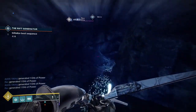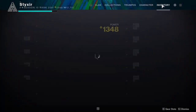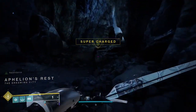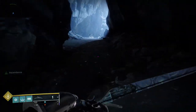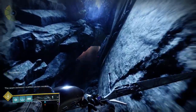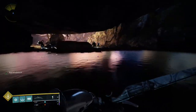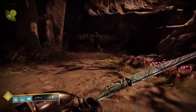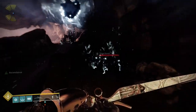This Lost Sector is pretty straightforward. It's Felian's Rest — there are actually a couple of the Master and Legend ones. Pop your Tincture if you can. You can ignore all of the enemies. Jump on past these guys and just go right into the portal.